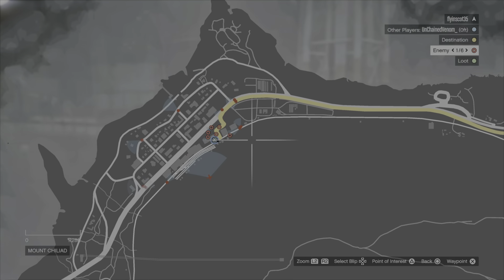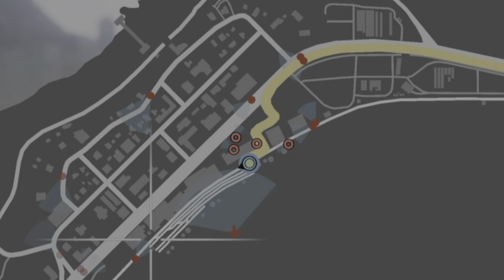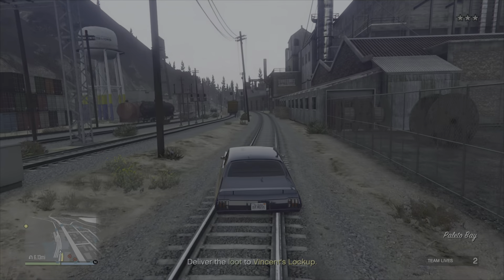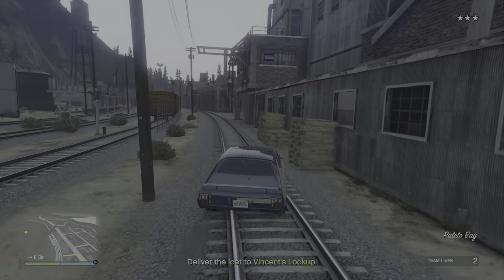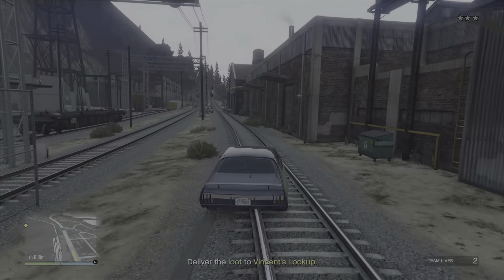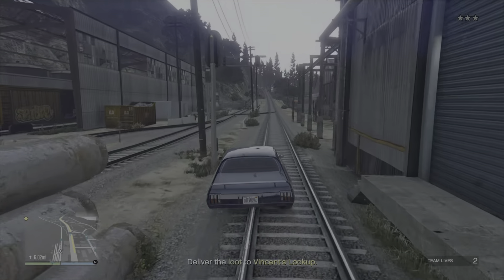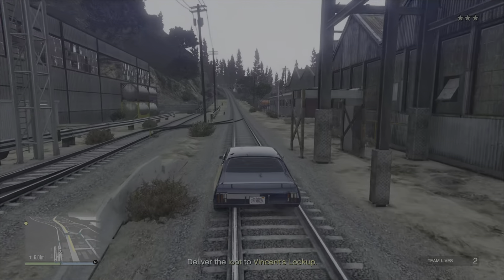Once you've done that, jump in the car. I'm double checking the map to make sure the red circles still have their cones of vision — which they do, meaning we have completed it without being spotted. If those red dots don't have the cones of vision, it means you've failed and you've been detected. If that happens, just quit out and restart.